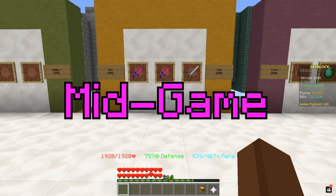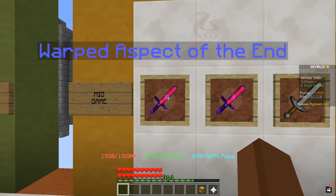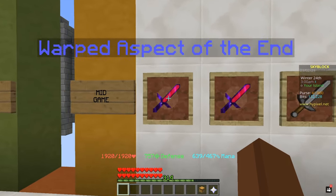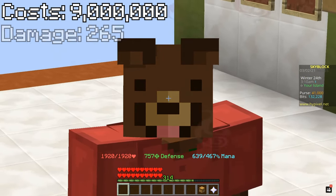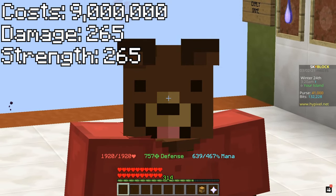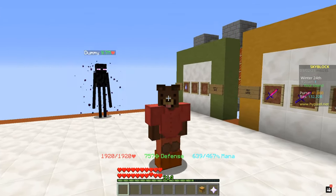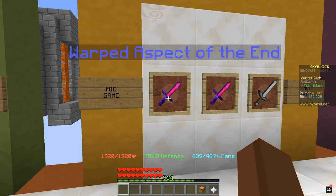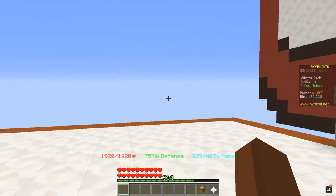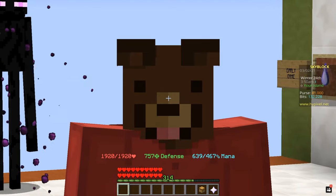Moving on to the mid-game weapons, the first one is Warped Aspect of the End. Now this one is a little bit more expensive — it does cost 9 million coins. With this weapon you're gonna be gaining 265 damage, 265 strength, and 50% crit chance. This is very decent especially if you started out in the early game with the Aspect of the End. Once you have enough money you can put on the Warped Reforge, which in total brings the star to about 9 million coins.